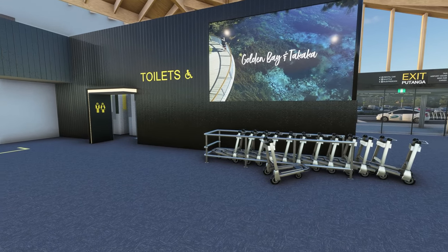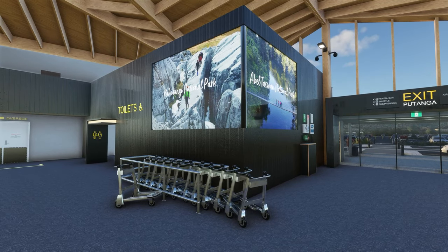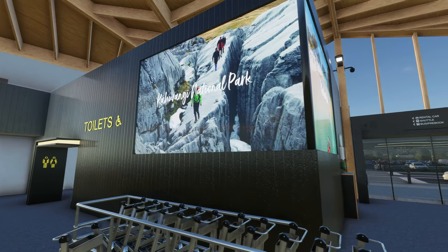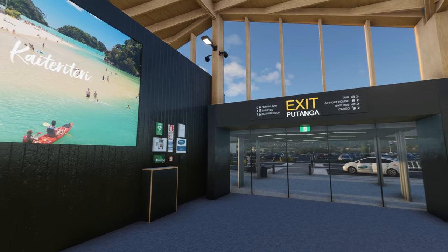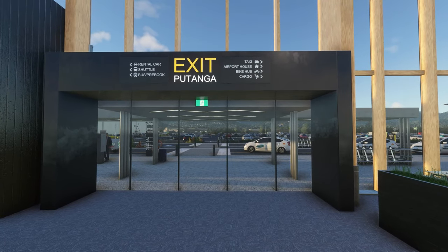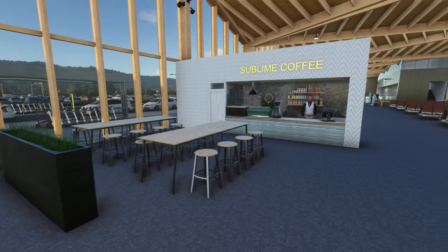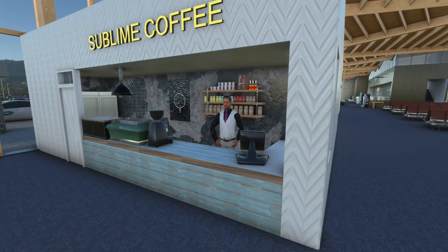Look at this up here - that looks absolutely sensational. Golden Bay and Takaka, some local sights right there. Look at those moving billboards - how good is that ladies and gentlemen! Now we've got Kahurangi National Park on the billboard. We've got the exit here, and over here in New Zealand a lot of names are also translated into Māori, which is the indigenous language. 'Putanga' is the Māori word for exit - we've got that going on there.